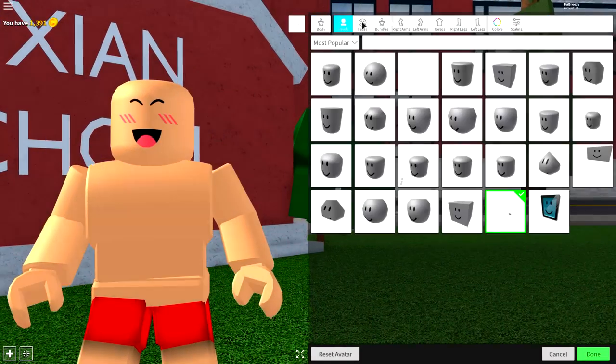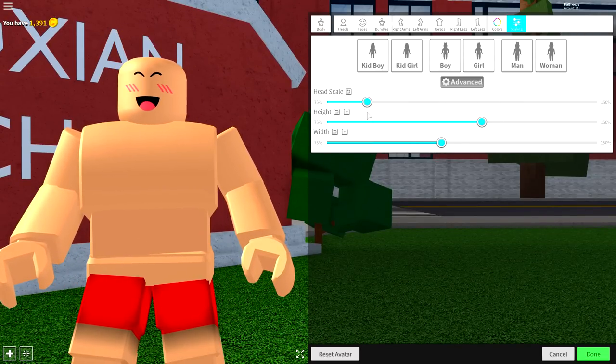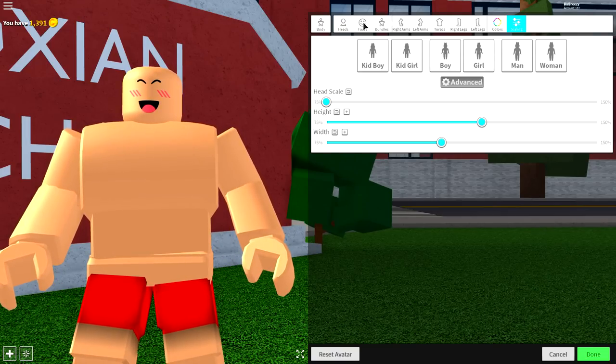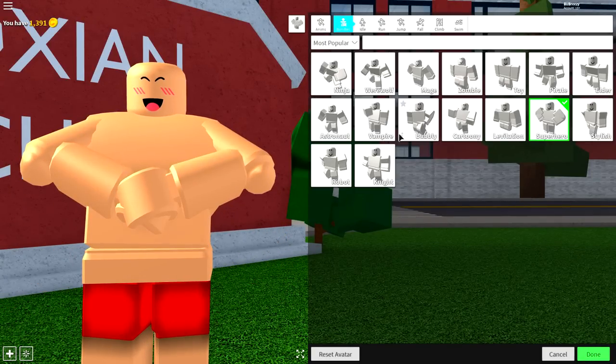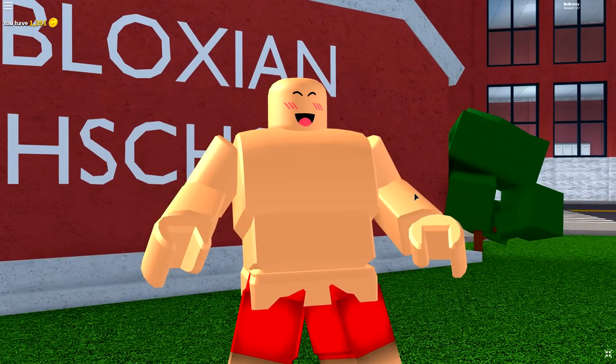Next, guys, come to the body selection and change your scaling to whatever you want. I'm going to make mine taller and a bit wider. Maybe make the head a bit smaller, because I'm going to cover it up — in fact, I'll make it as small as possible. Then you can change your animation by coming over to here and literally selecting whatever you want. I'm going to go with the knight animation. Look how weird I look with a small head — a little pinhead.